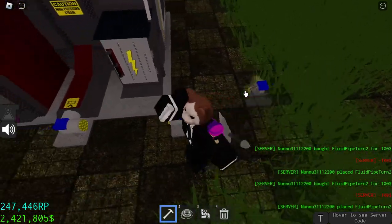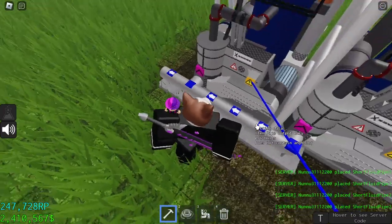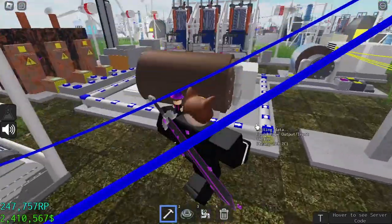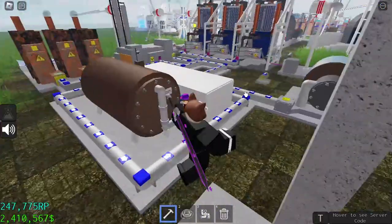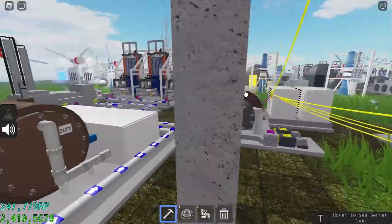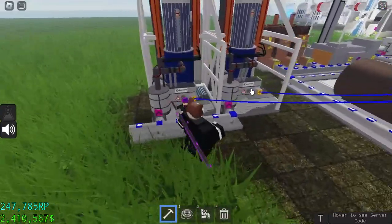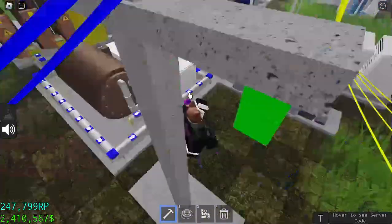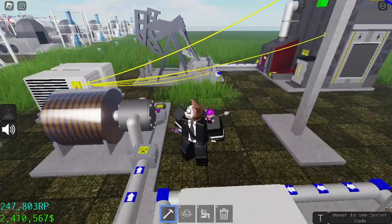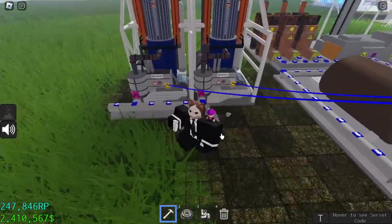Now we need to produce steam, so let's make this contraption again. If you're facing any problem with how to create steam, you can watch my tutorial on how to produce power — I've explained the whole process of how to make a steam turbine and generate power and also make steam. It's the same setup, you just don't have to add the steam turbine since you only need steam here, not power.